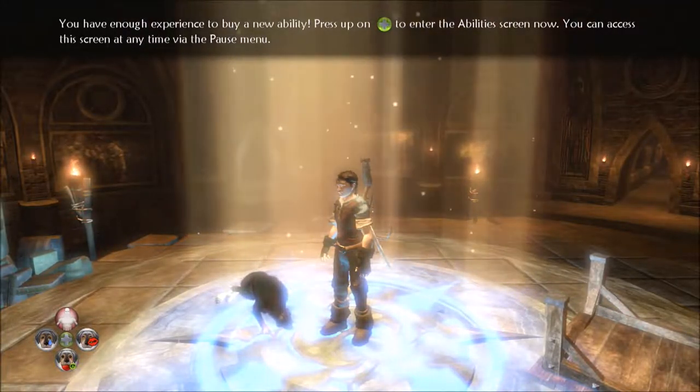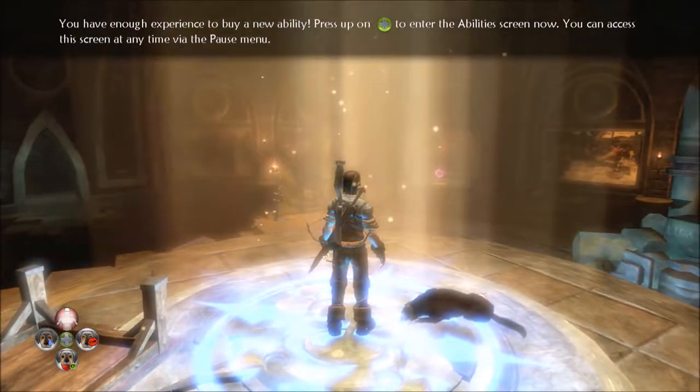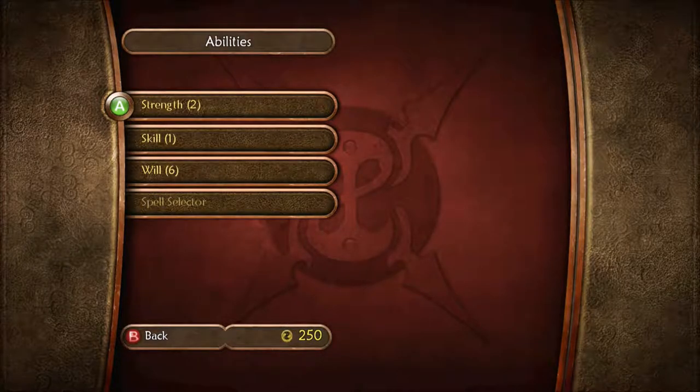Alright, when we left off we had just managed to get into the tomb, and now we need to learn a will ability before we're able to leave. Now use the knowledge you have gained so far to better yourself in strength, skill, and will.